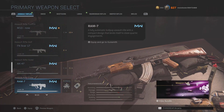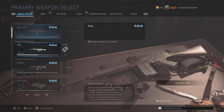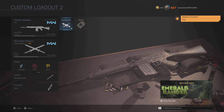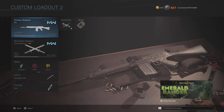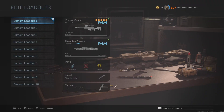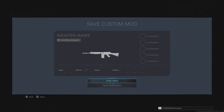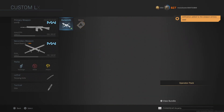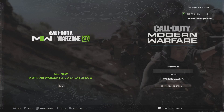Let me give you an example. I'm gonna go with the FAL, which I don't have diamond on yet or any camos for that matter. I'm at level 15, so I shouldn't be able to put this on there. I'm gonna save a modification on it — anything like 'Axle' or something — with no attachments. Then you're gonna head over to Warzone.